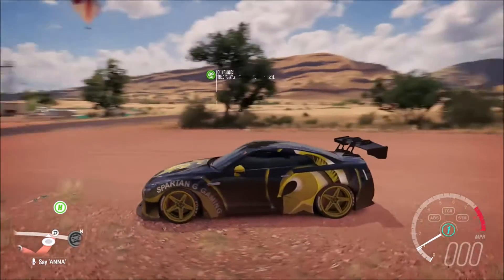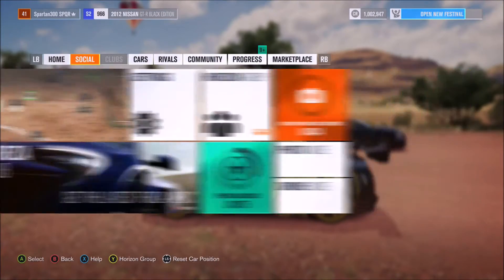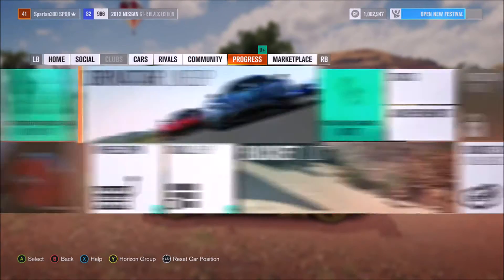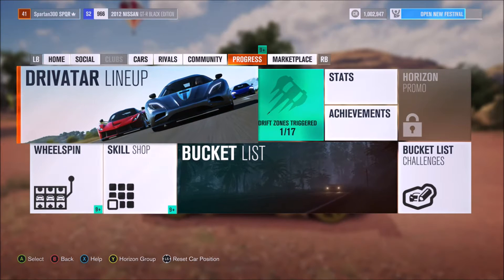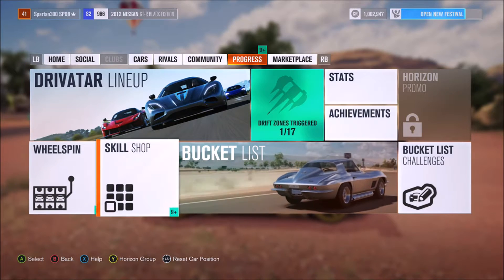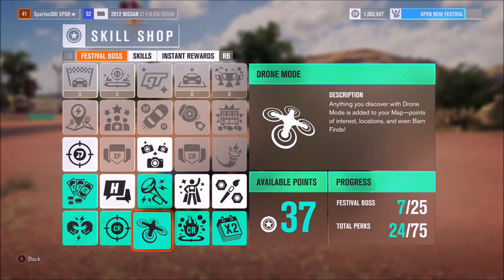I just wish that Forza would let you know exactly how many wheel spins you have, but all they say is like nine plus, which I find a little bit silly. I'd like to know exactly how many I've got, but the good thing is it's kind of a surprise when you use the wheel spins and then you realize you didn't have so many. So we're going to go first of all into the skill shop.